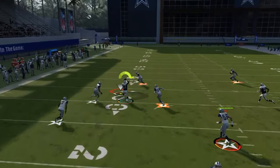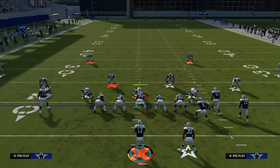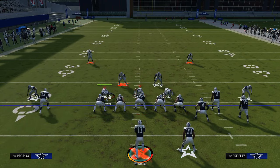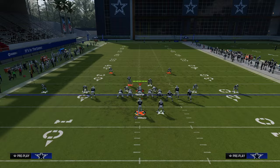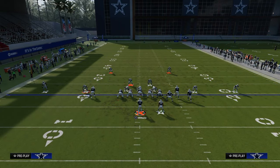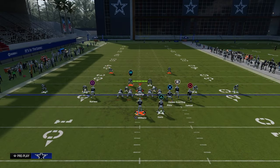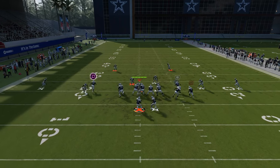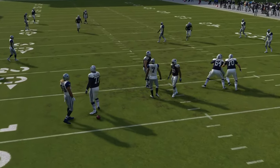Your first read is always this little peak throw right here, and it's a really good one this year. Because the meta is mainly zone this year, this is one of the best ways to beat it — you have to have a hook curl from the safety to be able to defend this. Oftentimes people are sending a four-man blitz at you, and a lot of times they'll even send a five-man pressure.